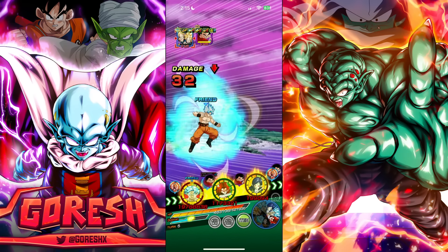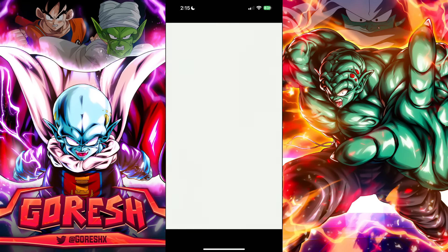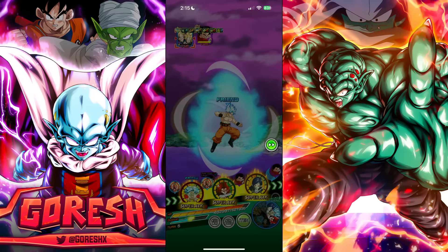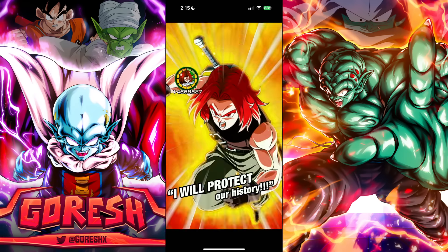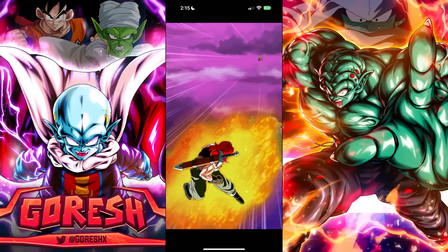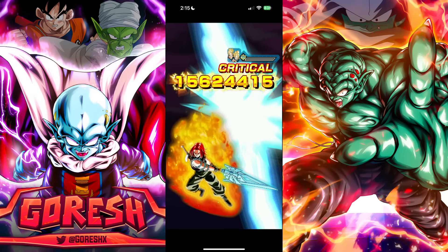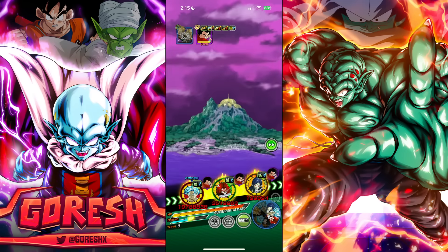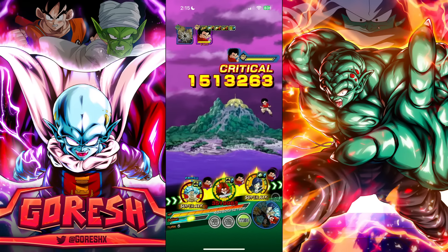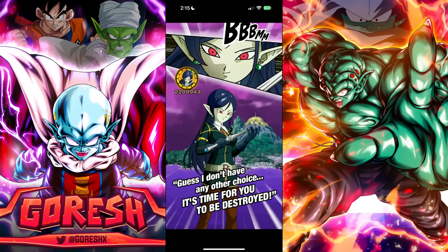We didn't kill — Goku is nowhere near taking damage here. Trunks will take out Trunks and Goten. There's no way we kill Krillin this turn unless Trunks goes absolutely off. His additionals are only 50 percent chance to super, so we're getting normals, but we know he's not supering so we're fine.